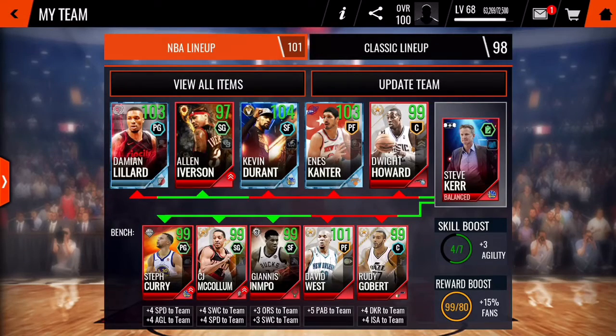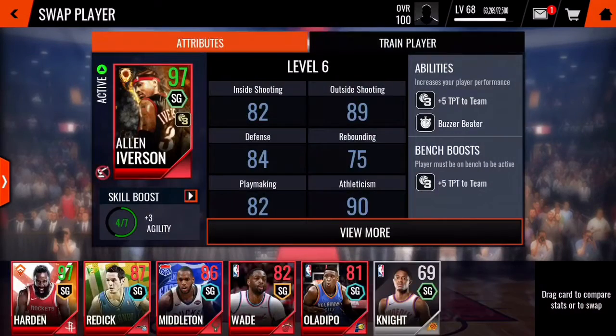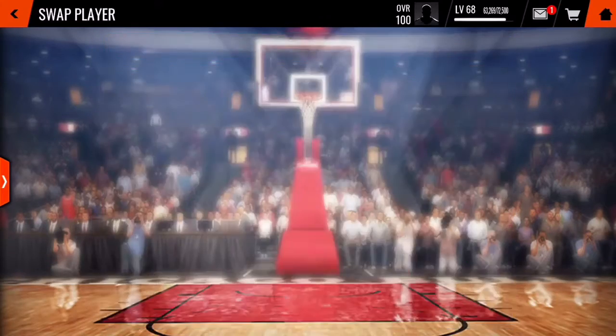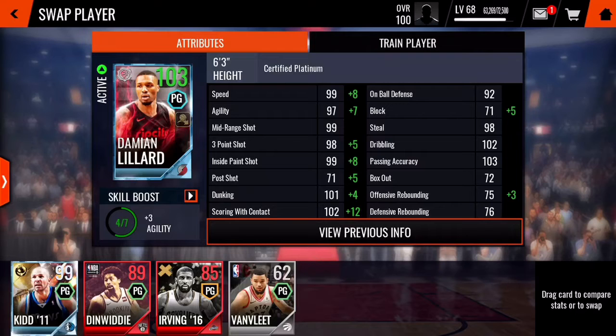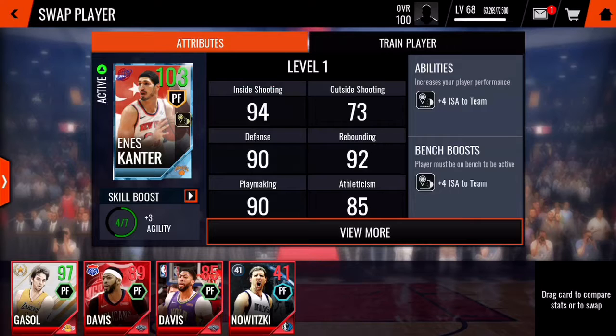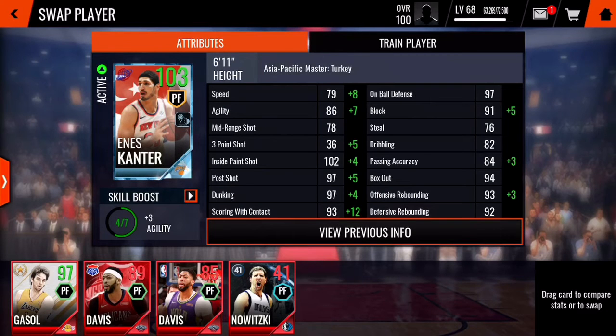Hello everyone, welcome to my another video. In this video I just like to show you the gameplay of Lillard. Here's my lineup and in my boost Lillard has 107 speed, 104 agility, and 103 three-pointer. I don't read everyone each one but this is a good card and later I will show you the gameplay of this card. It's Cantor.